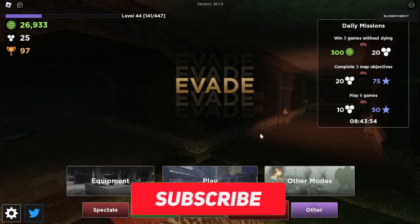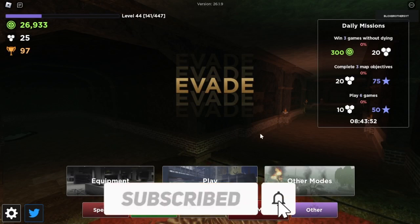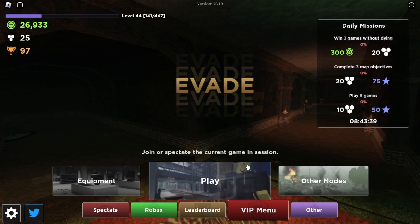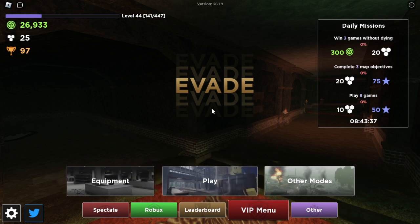Hey guys, what's up? Okay, Blox and Tessas today. We are going to be doing a rank on every single Evade map. We're not including any of the removed maps because they're gone and not in the game anymore. Maybe some of them could return for upcoming events like Christmas and Halloween. But right now, we're just doing the regular maps in the game from easy, hard, normal, and expert. Let's move on to our first map.